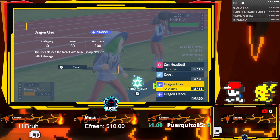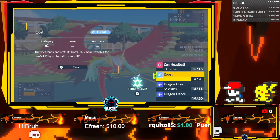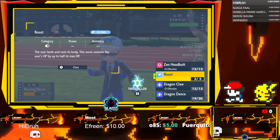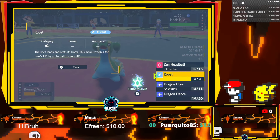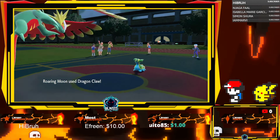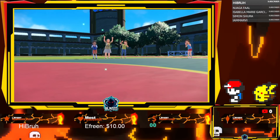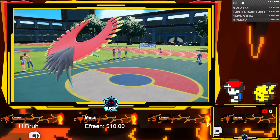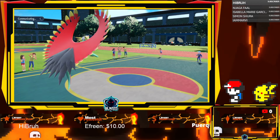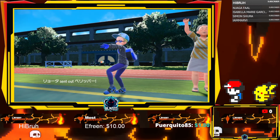Flinch — let's see how much this does. And it just takes him down. We'll take it. Yeah, Roaring Moon's attack stat is through the roof.